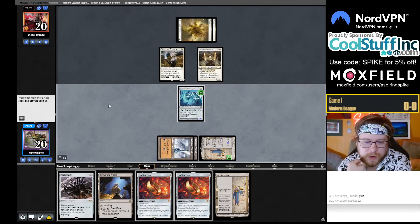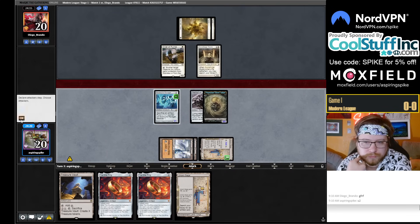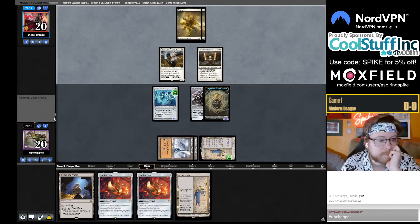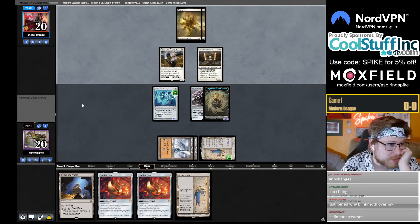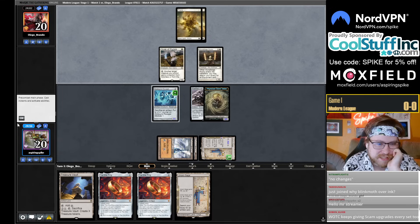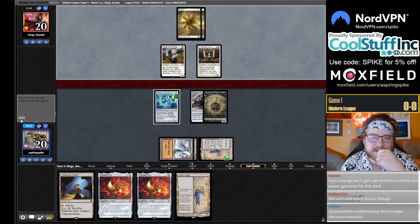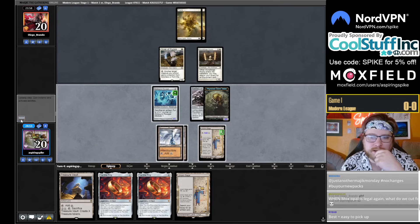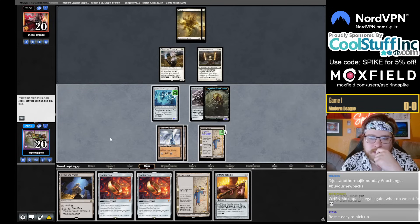I've been in favor of banning Grief for like six months or something. The power level of cards like nettle cyst and Cranial Plating, when you get to play all these artifact lands, is so high. Why Blinkmoth over Inkmoth? It just deals damage — kind of a weird thing, but the rest of the deck deals regular damage, not infect. I'm starting to think it's weird that we've always played Inkmoth instead. I like this draw — we're just going to slam the One Ring this turn, or at least Treasure Vault.